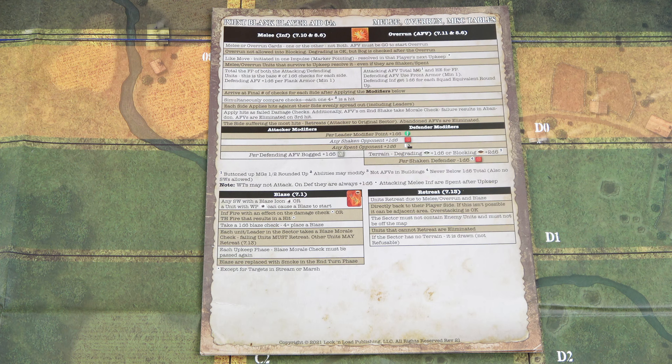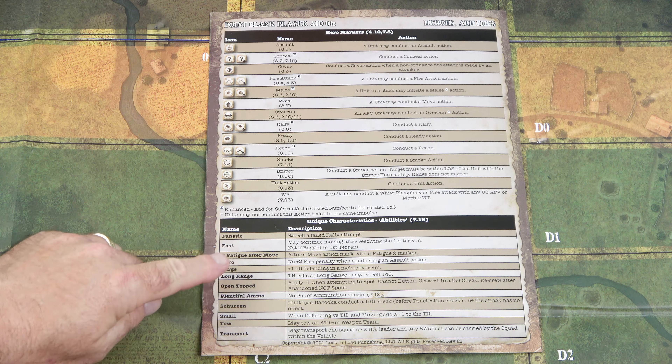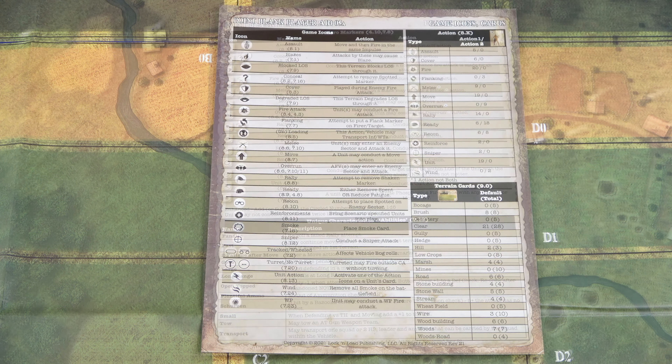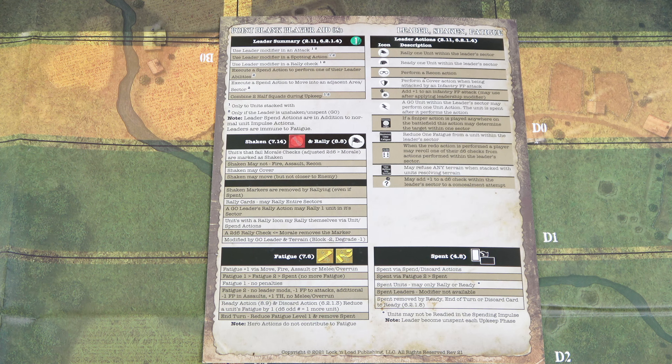On the next sheet we have the melee, overrun, and miscellaneous tables. On the back we have the heroes and their abilities — hero markers at the top and the unique characteristics or abilities for each hero at the bottom. We finish up the two-player aids with 05A, covering game icons and cards. On the back, 05B covers leader, shaken, and fatigue.